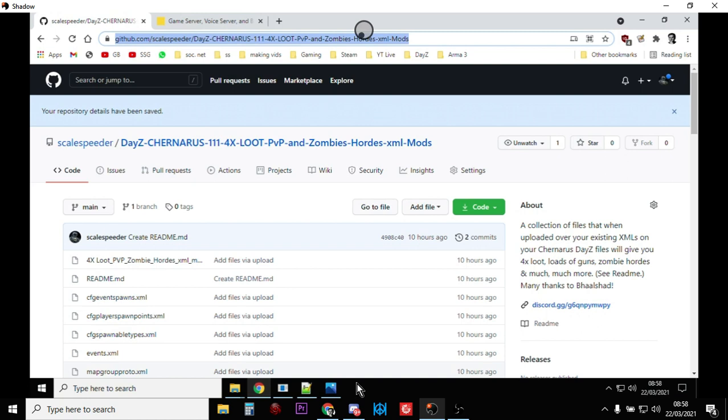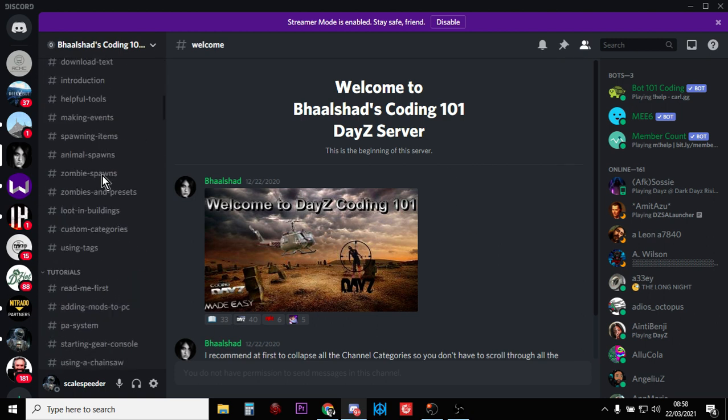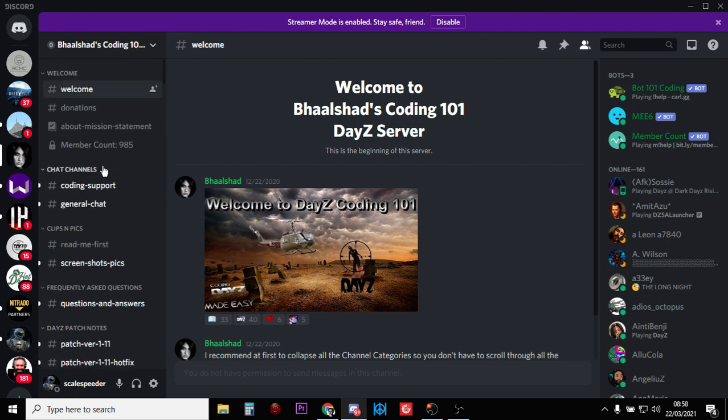But first, credit where credit's due. My rejuvenation with doing these custom 1.11 files, these custom XML mod packs, has been Bhaalshad's Discord. What Bhaalshad has done — you may know him from Don Sibley's Discord — is put together all his knowledge on XML modding for Xbox, PlayStation, and PC, and put it in a really handy Discord with everything broken down into different channels. Very cool and very helpful, so the first thing you really want to do is go click the link to his Discord and join.